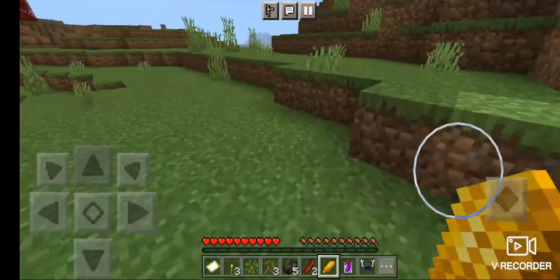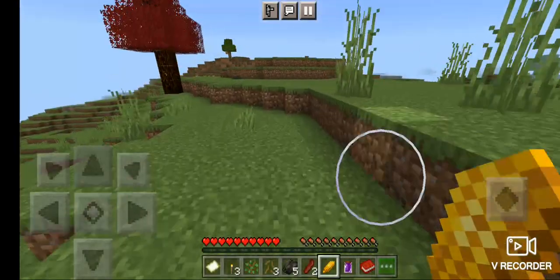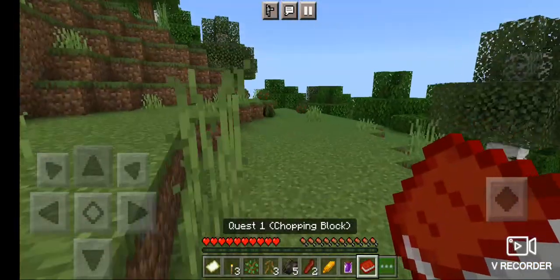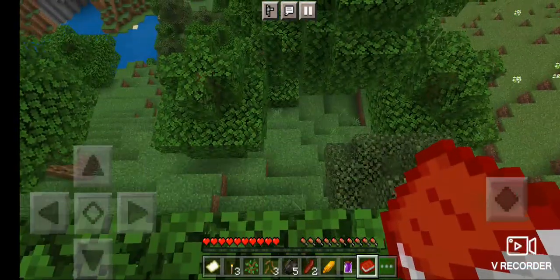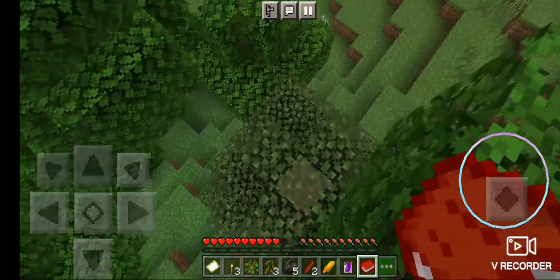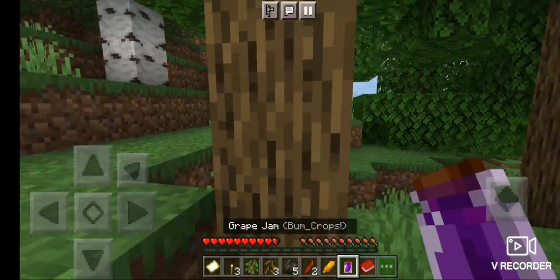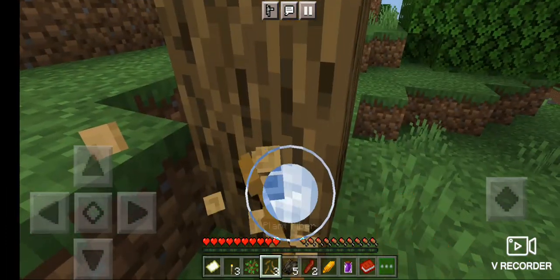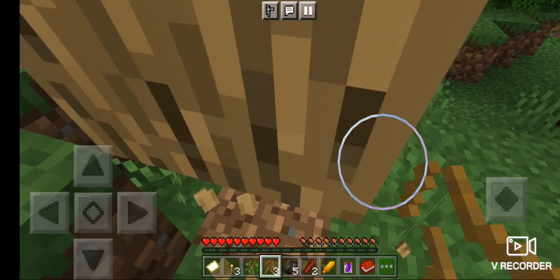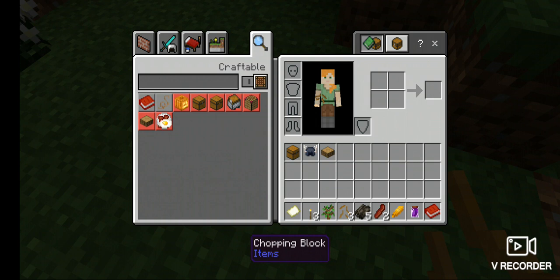So what's my chopping block? Oh yeah. First I have to get just one piece of wood — just one piece, that's all I need. Look, guys, this might be a bit weird, but just look. You cannot craft wood planks normally.